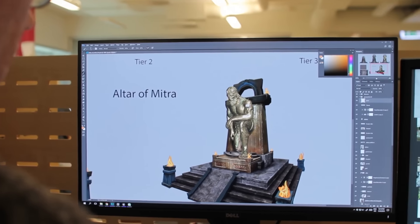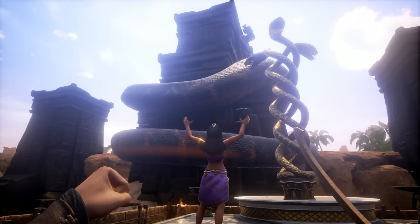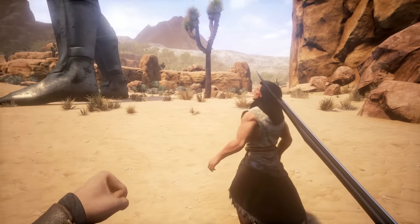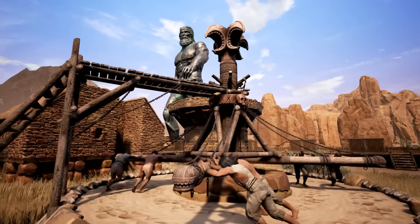When you plan your base, you should also make sure you have enough space for an altar. You need altars in order to unlock the religion path. The avatar is the ultimate expression of your religious fervor in the game. When facing enemies with the ability to summon avatars, it pays off to think about your base layout carefully. When one of them steps on your city wall, it's going to crumble.